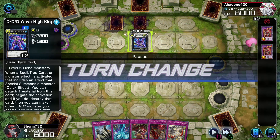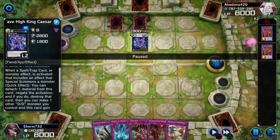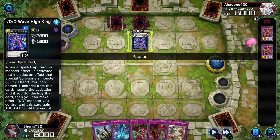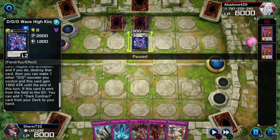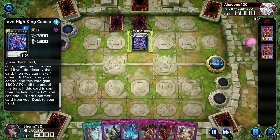Let me see what he does. His effect is: when a spell, trap card, or monster effect is activated that includes an effect that special summons a monster - quick effect - you can detach one material from this card and negate that activation. If you do, destroy that card and make one other DDD monster you control and this card gain 1800 until the end of the turn. If this card is sent from the field to the graveyard you can add one Dark Contract. And he thinks his combo is going off, he's going so well.